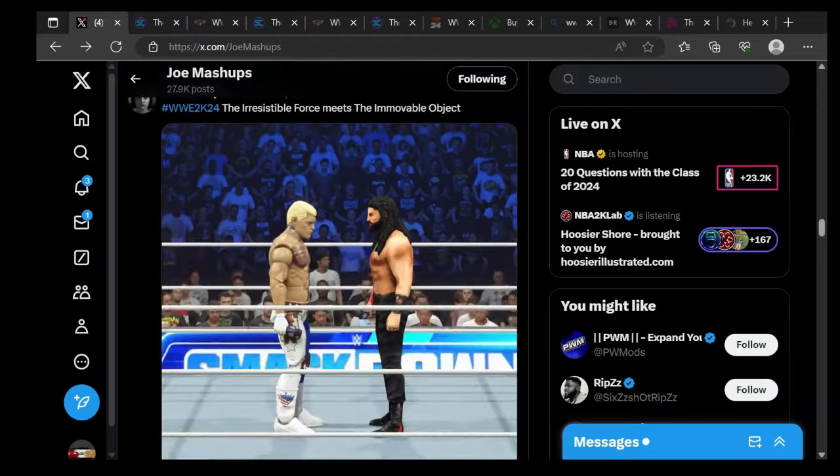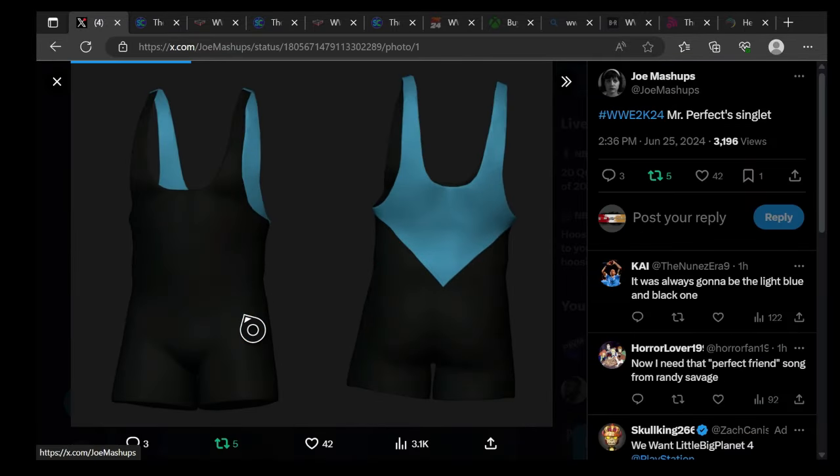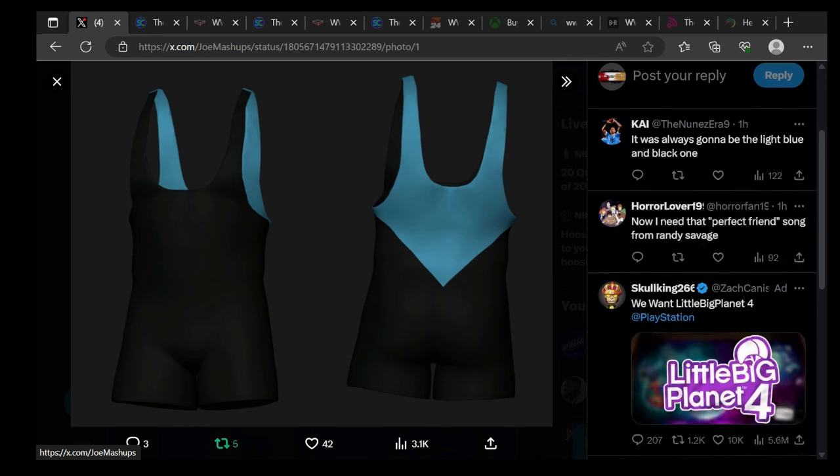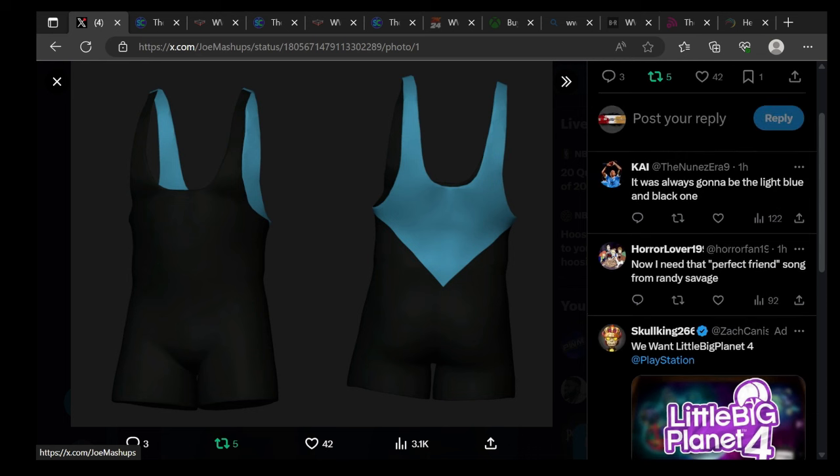Next we have Mr. Perfect's singlet. It's blue and black — people already knew they were going with this color. Someone comments it was always going to be the light blue and black one. I need that Perfect Friend song from Ravishing Rick Rude. Mr. Perfect's singlet is the reverse of this one, so close. It looks cool, ain't nothing too crazy.